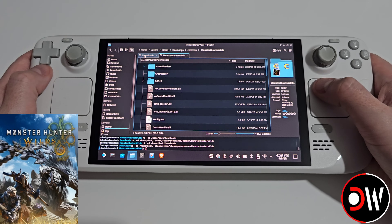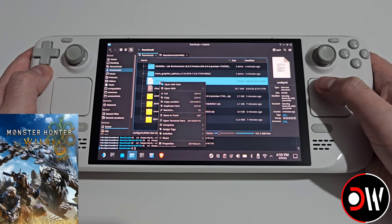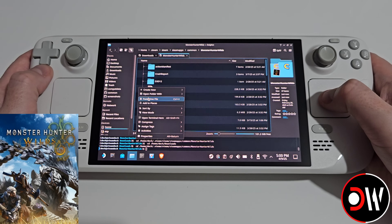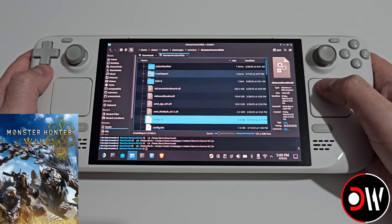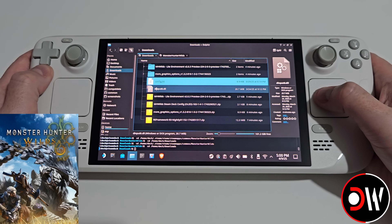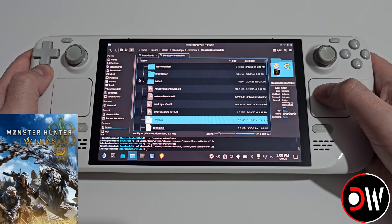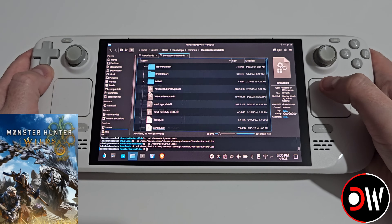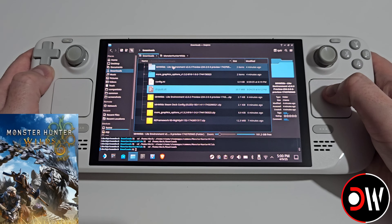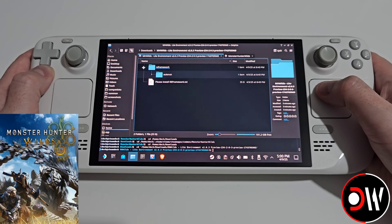Now go to our downloads folder, choose the modded config.ini that we extracted earlier, right-click, choose Copy, go back to our Monster Hunter Wilds folder, right-click and Paste. Lastly, go back to our downloads folder, grab the dinput8.dll file, right-click, choose Copy, go to our Monster Hunter Wilds folder, right-click and Paste.